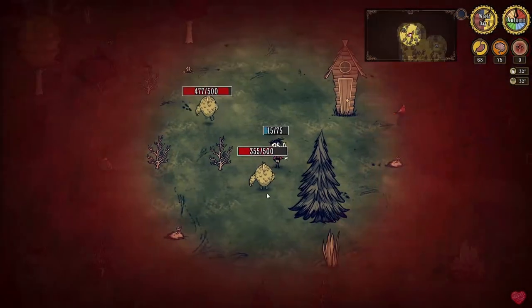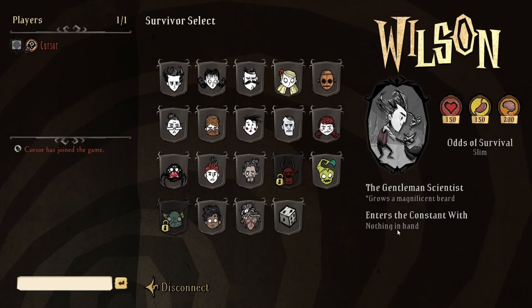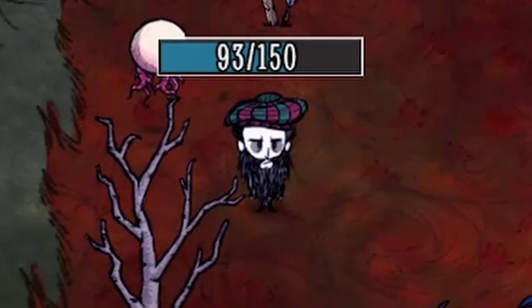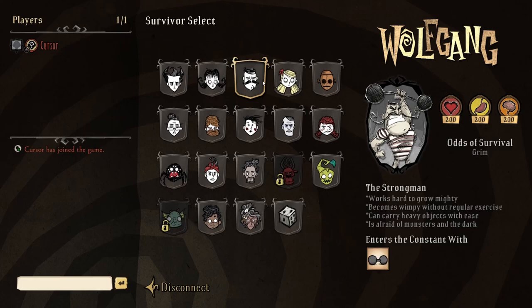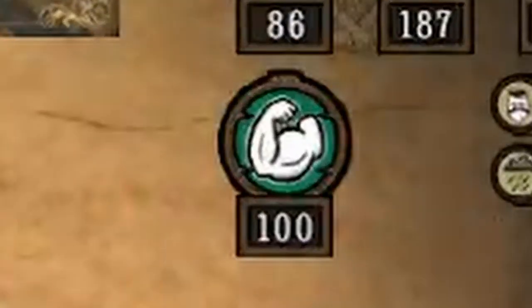Before you spawn in, you have to pick your character. I highly recommend picking Wilson, because he's the default character that all the other characters are based off of, and he has no real downsides. He also grows a beard which can help you a lot during winter. You might also want to consider Wolfgang, who has the ability to do double damage depending on his mightiness status, but he does consume a lot more food.